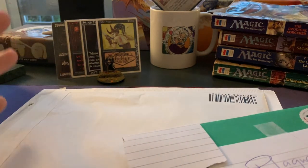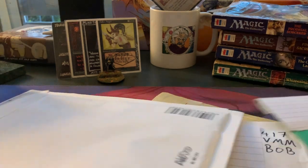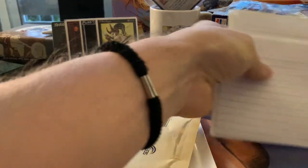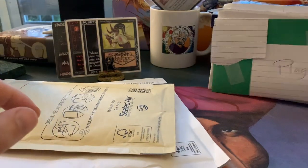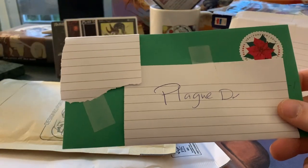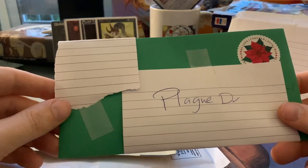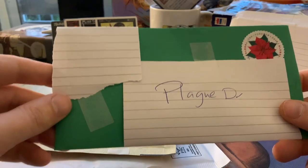I kind of have an idea what's in here, but not fully. I've got a bigger envelope, a smaller envelope, and some other sizes here as well. I think I'm gonna start with this one. This one is sent to me by the Plague Doctor — he's a magic friend of mine and a patron of the channel. He just loves to send me stuff, and I love receiving stuff. I've already decided I'm gonna send something back this time, I don't know what yet.